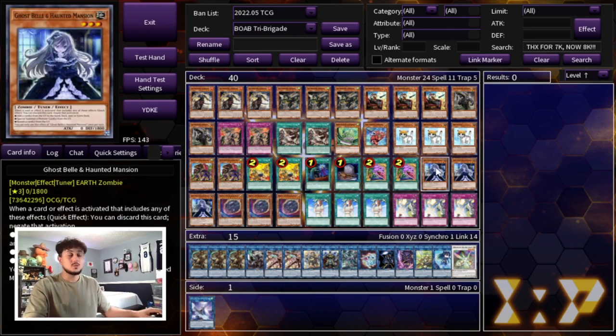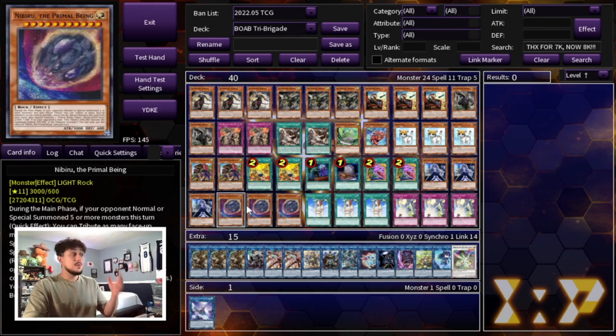For hand traps, we're playing three Ghost Belle, which is pretty good this format — it's hitting the Spright matchup and the Tearlaments matchup, and it's really affordable now with the Megatin and the Crystal Beast structure deck. Then we're playing three Nibiru. I didn't think we'd be playing Nibiru in any Building on a Budget decks, but this card is just so good right now because of the Megatin reprint, making it about a $2 card. Nibiru is good into Spright matchups, good into Tearlaments, and pretty much always good into any combo matchup in general.